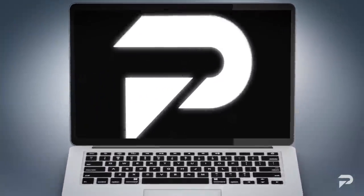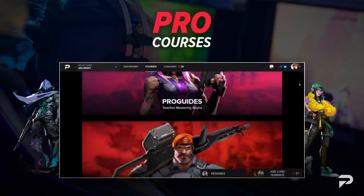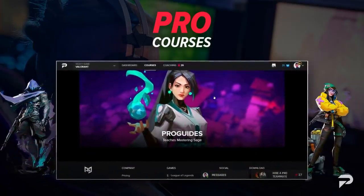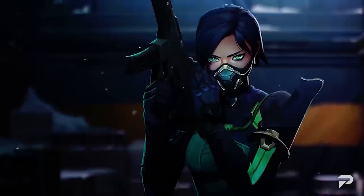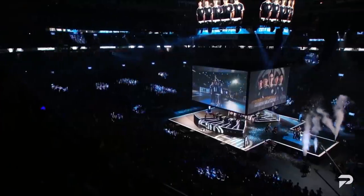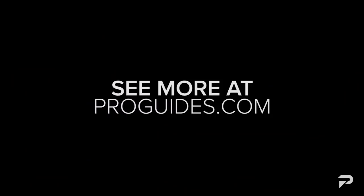Mastering Raze will pay dividends for you on Bind, and there is no better place to learn her secrets than our website ProGuides.com, where you can get one-on-one sessions with Radiant and Immortal-level coaches tailored to your specific needs. We also have courses from pro players like Tense and Scream, which will teach you the secrets of dominating ranked as well as specializing in the duelist class.